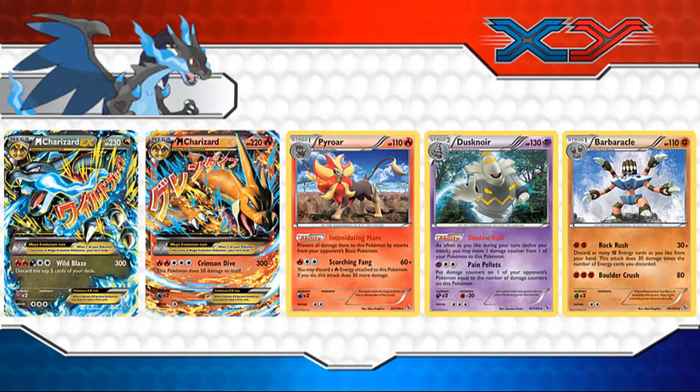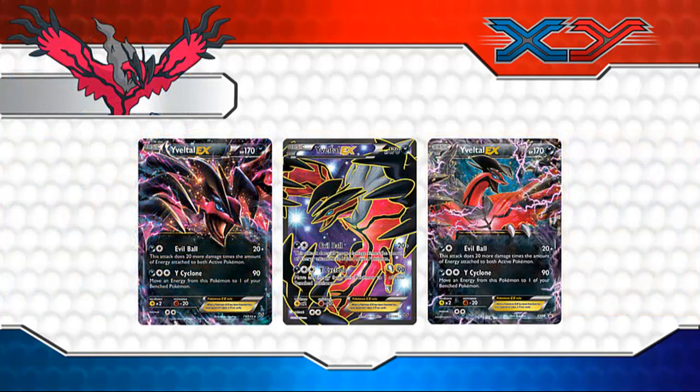Something I mentioned in the last episode was I wasn't quite sure how to counter the Megas like Mega Charizard. I actually did think of another counter, and that was Yveltal's Evil Ball. It wouldn't really matter which Yveltal you use — regular or Yveltal EX — as long as it has Evil Ball, that's probably the best counter for Mega Charizard. Just stack up Dark Energy on it, and as they put Energy cards on their Charizard, Evil Ball gets powered up depending on how many Energy cards are on your card and the opposing card as well. The more Energy they have, the more damage you deal.